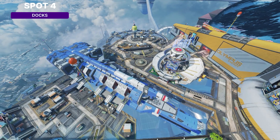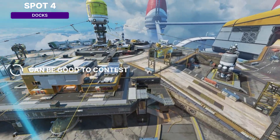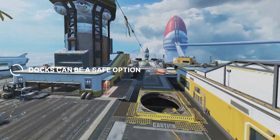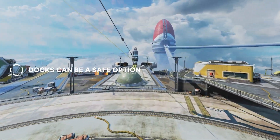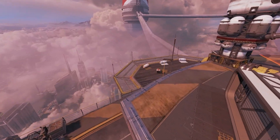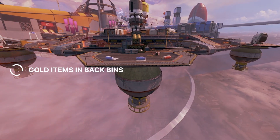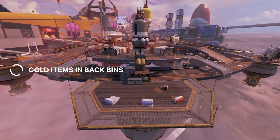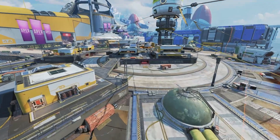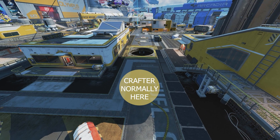Next up, we have Docks. I really enjoy fighting at Docks and contesting teams there. However, a lot of times it is uncontested because you have Carrier, which is a safer option, and Fight Night, which has better loot. That's why Docks is so good — it has good loot that is spread out, so if you are being contested you can definitely grab some stuff. It has guaranteed gold loot in the back in these three bins. The crafter at Docks has a nice position, and compared to Carrier and Fight Night, Docks is actually elevated, giving you the high ground on those POIs.